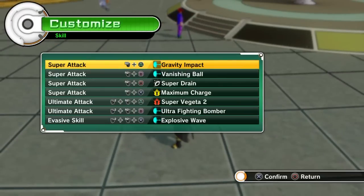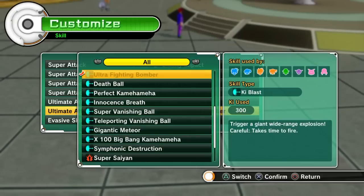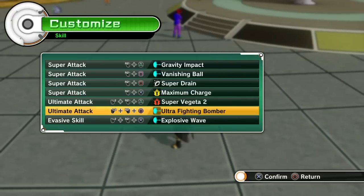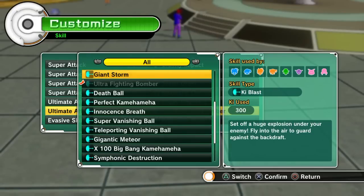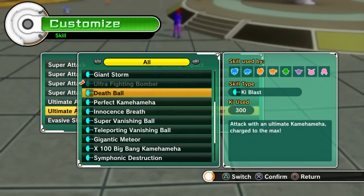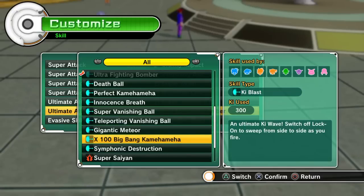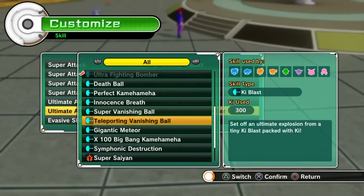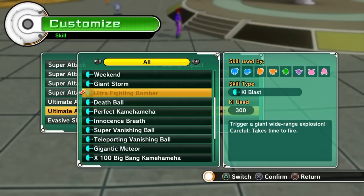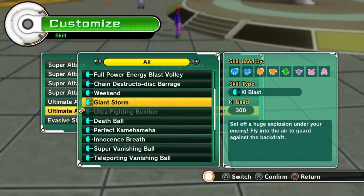A lot of people don't know what skills to use, which ultimates are the best. Believe it or not, Raccoon's Ultra Fighting Bomber — it's like a super explosive wave type technique, but it does crazy damage. I've compared it to Death Ball, Perfect Kamehameha, Super Vanishing Ball, and this came out on top with damage on all of them. It's even, I'd say, with the x100 Big Bang Kamehameha. Giant Storm is also pretty good.